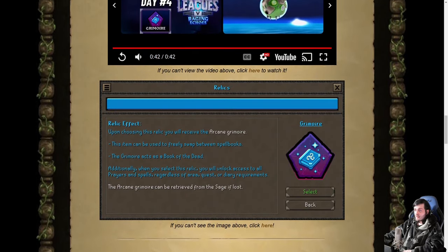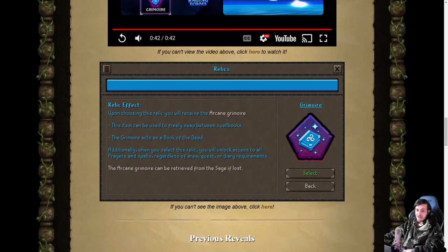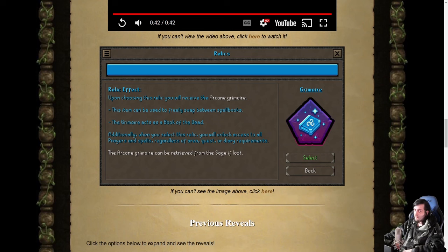Pretty simple one — not too much to say about this because it explains itself. It certainly opens up some more possibilities if you're doing a mage build but you think you're going to need Ancients, so you had to pick Desert — well, you don't necessarily have to anymore. The thing is I can't really evaluate the worth of this one too much when we don't know what it's up against. You can look at something like this and go 'oh my god that's amazing, of course I'm gonna pick it,' but picking it means you're giving up something of equal value in the same tier.